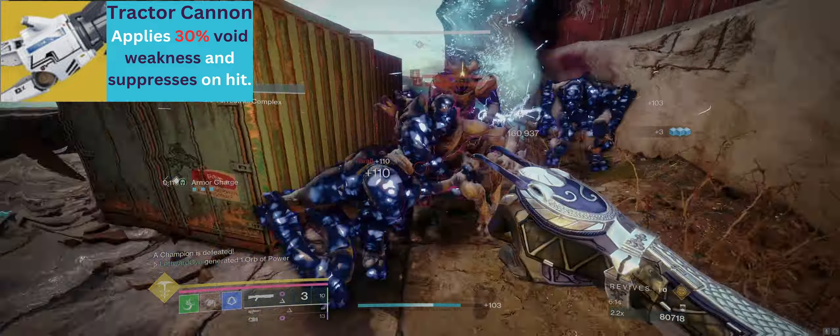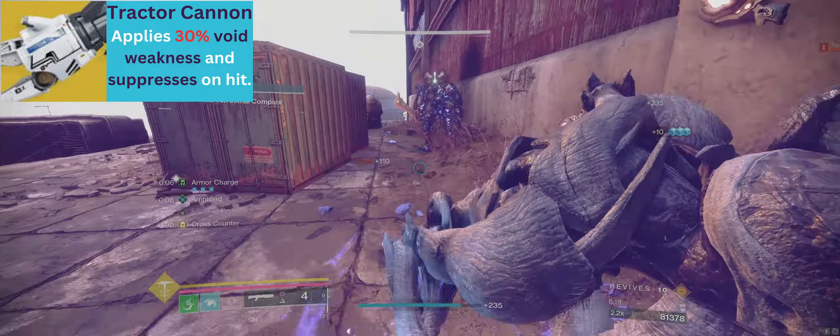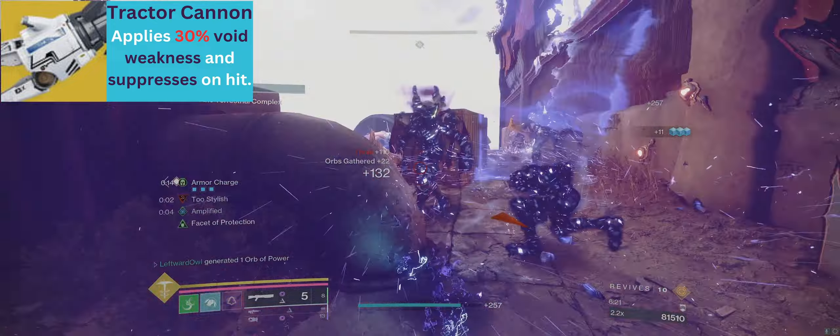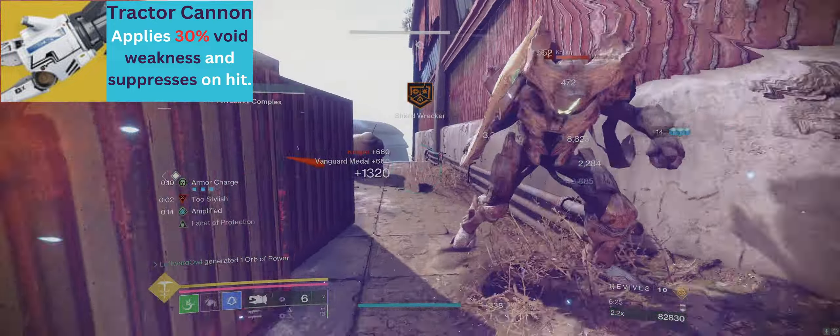For our heavy slot, use Tractor Cannon. This makes enemies receive 30% more damage and suppresses them. It's also worth noting that suppressing enemies also blinds them, making this a good way to temporarily stun certain combatants.